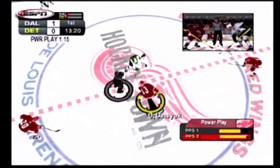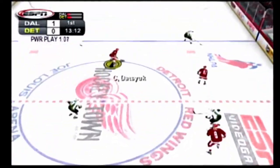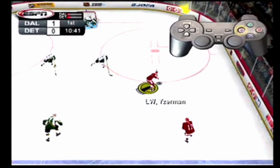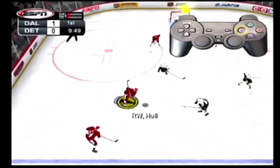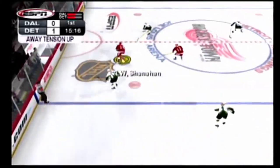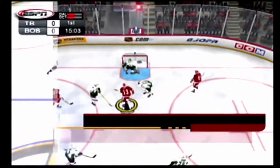ESPN NHL 2K5 has an improved fake shot mechanism. Hold L1 and the square button like you're going to take a slap shot, but instead of releasing the square button, press the X button to pass it off to a teammate, or any other button to cancel the shot and keep skating. Performing a fake shot at the right time can confuse a defender, making your chances at scoring that much better.